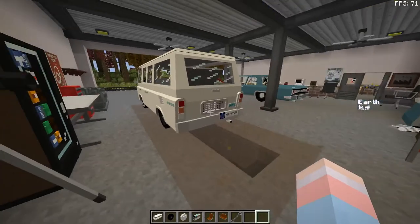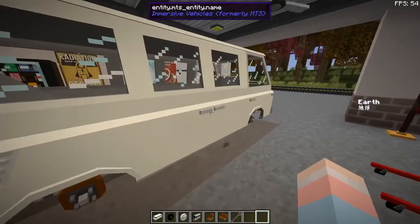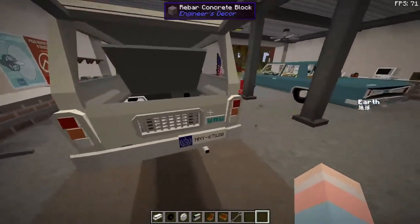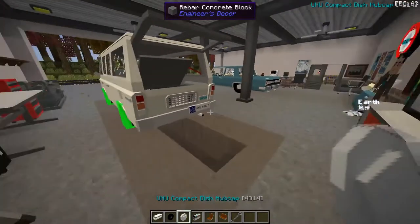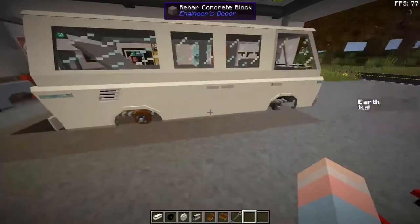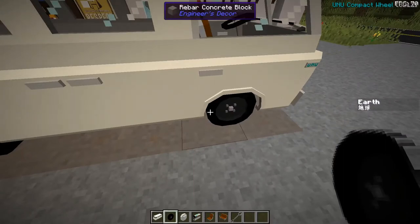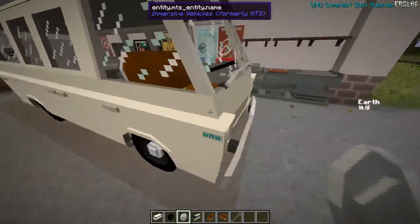To open up a compartment on the UNU vehicle, you need to look at the latch and then right-click on it. You can do that with any door, trunk, or accessory — it doesn't matter. When you are holding the correct item, it will show up as a green square. Right here you can see the bus has zero wheels on this side, so we can take a wheel and just right-click in the general location — try to click as close as possible to the actual place where it would go. The dish hubcaps just make it look slightly less rough.